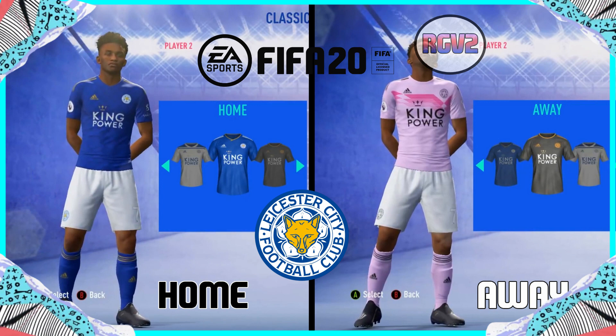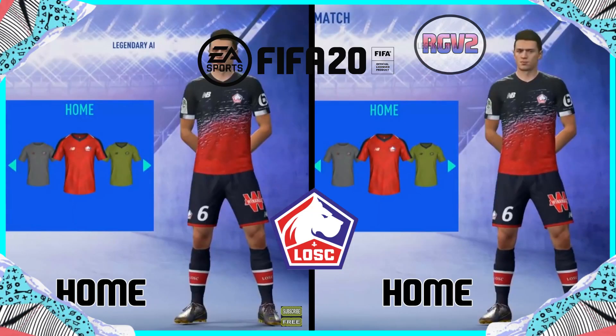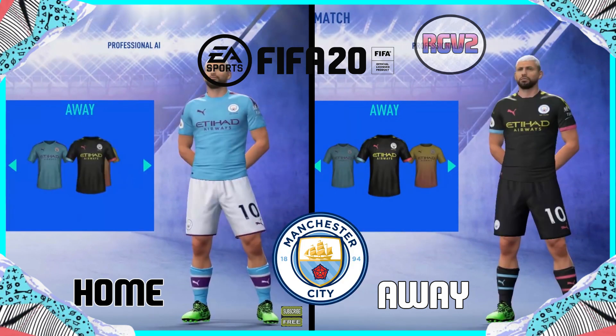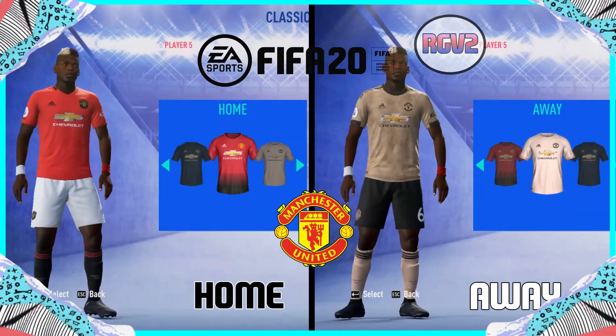Leicester's away kit reminds me of Man United's third kit from last season. The pink was the third and the black is the away, which is boring. Lille's kit looks lit — it's a shame Pepe is not gonna be wearing that kit. Liverpool's home kit is okay, but the away kit and the third kit though. Man City's kit — the only nice kit they have is the home kit. What is that trash third kit? I'm sorry, it's trash.